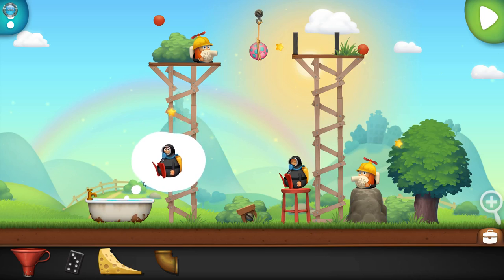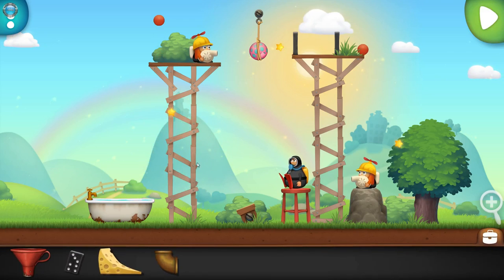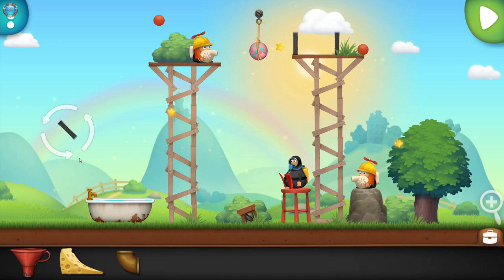Oh, this is new. He wants to go into the bathtub. What's happening? Nothing. We have cheese. Everything is drag and drop - you don't just click and then drop. I wonder what this does. It drops, okay.